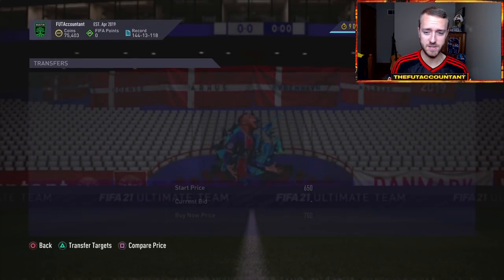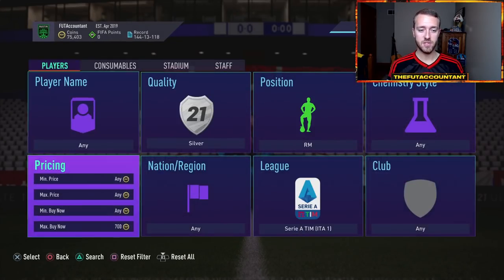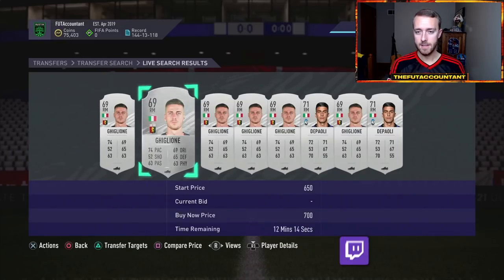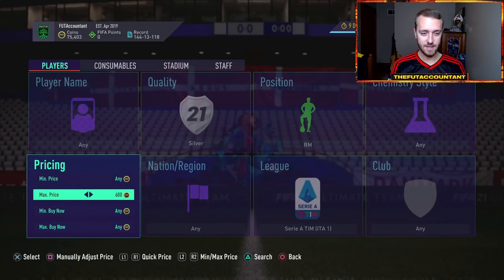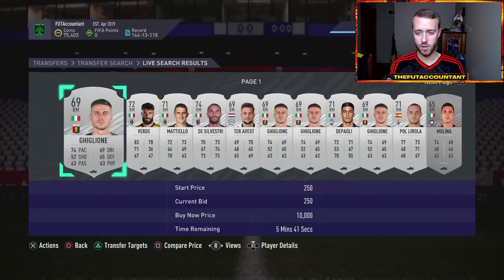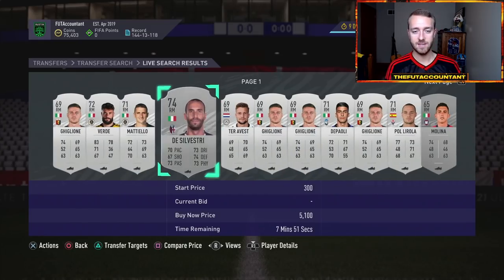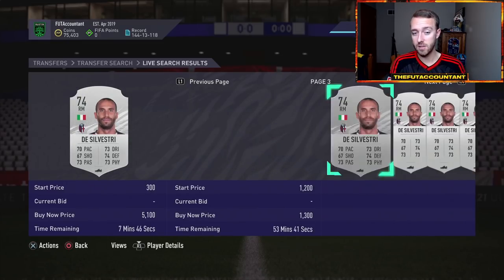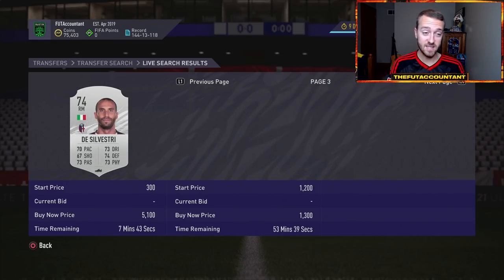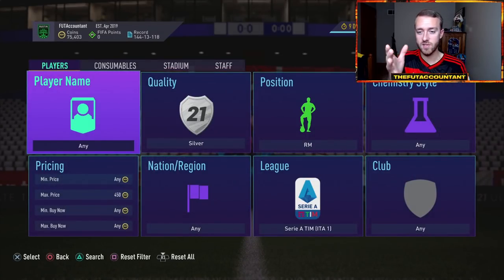One thing you can also do with these cards is find filters and snipe them on the market. There are different filters you can find that let you consistently snipe or bid on cards that fit under one big filter. One I found - and I don't trade with a lot of silvers, there are probably bigger filters out there - is right mids from Serie A that are silver. Silver right mids from Serie A: a lot of these guys are going for 650 to 700 coins. You might be able to find some of them for 400 coins on open bid. You can set up filters by position, by league, by quality - there are a lot of filters like this.